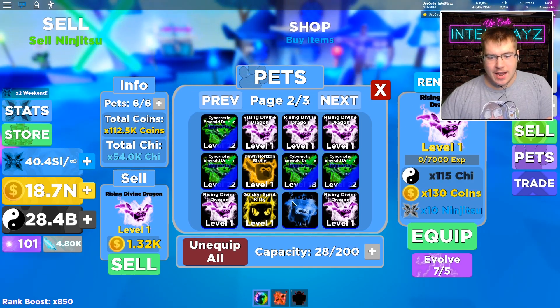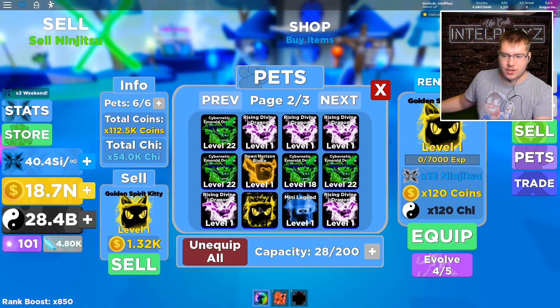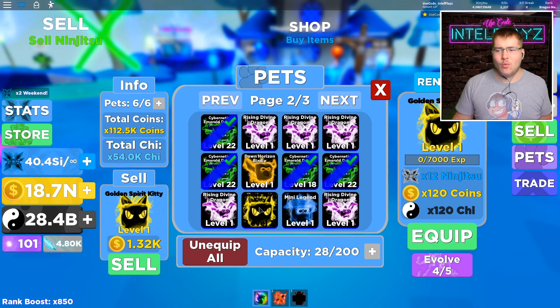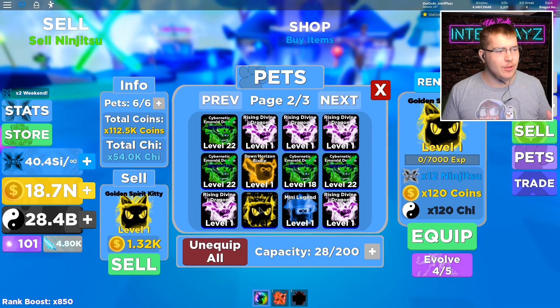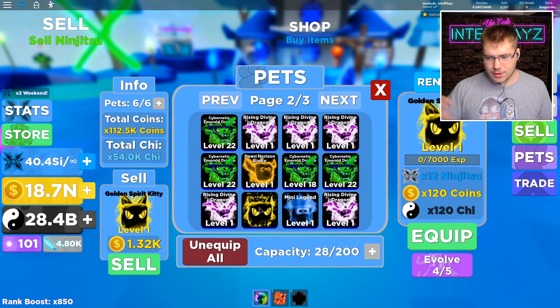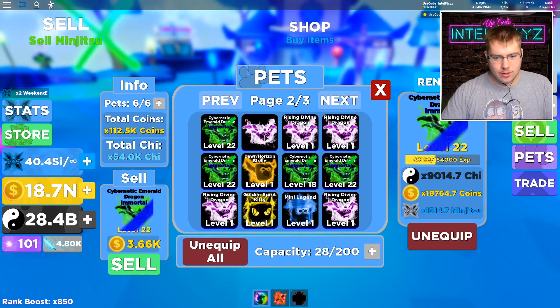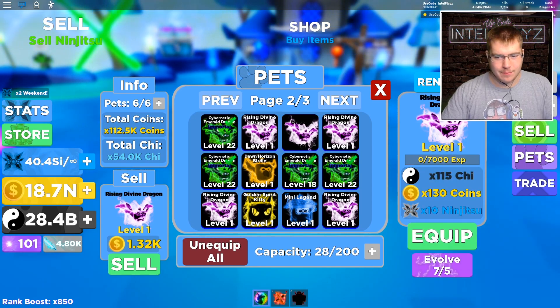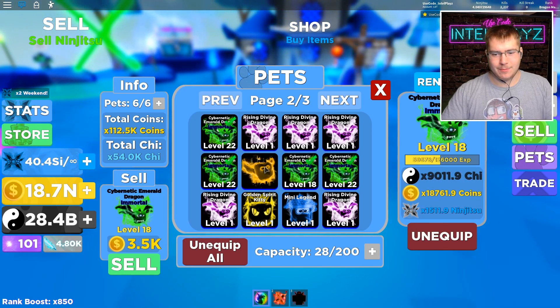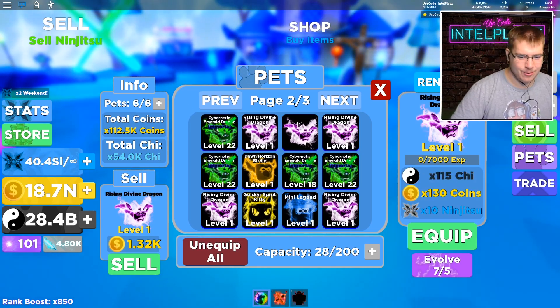This one has 10 ninjutsu, and this one has 12 ninjutsu. Why is the golden spirit cat backwards? This is the only pet in the game that has ninjutsu on top, then coins, then chi. Every other pet has ninjutsu at the bottom — bottom, bottom, bottom, bottom, bottom. I don't get it, guys. I really don't get it.